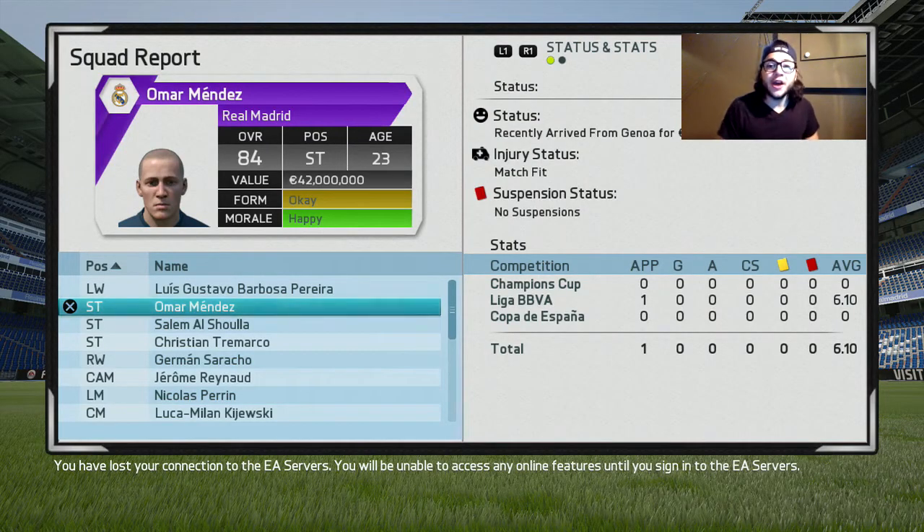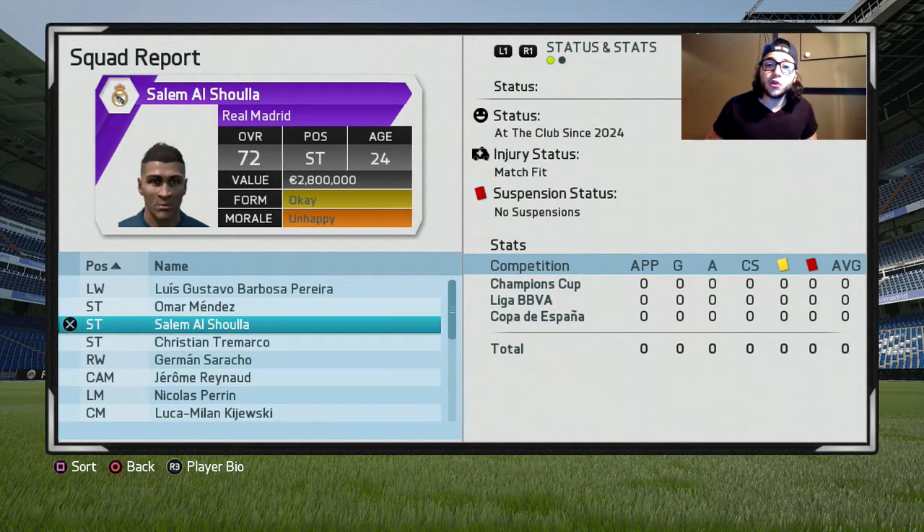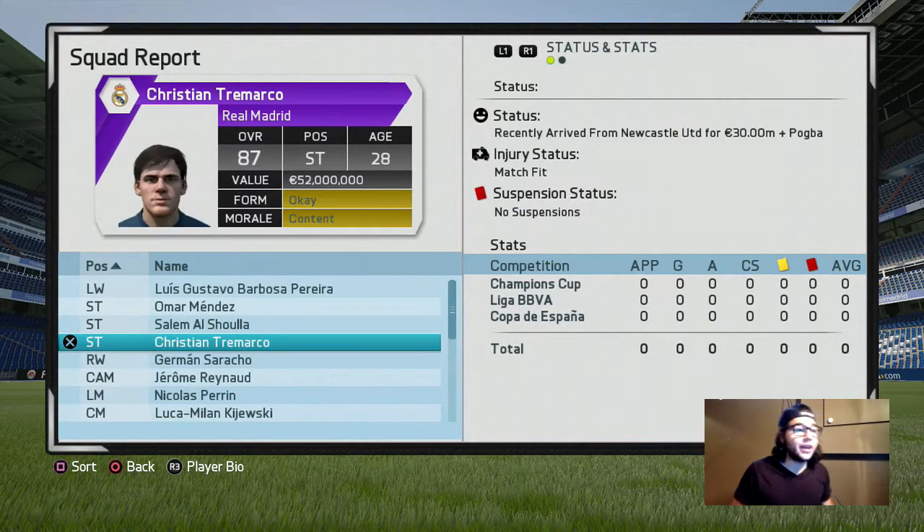So today I'm going to be showing you the Wayne Rooney regen. Now I picked him up this season. He is an outstanding player at a very good overall — he actually hit one over the overall that Wayne Rooney was when he retired. His name is Christian Tremarco, which doesn't sound like an English name at all. He recently arrived from Newcastle United because that's the team he regened at, for 30 million plus Pogba, because my Pogba in career mode was like 35 years old and starting to decrease. So I wheeled and dealed and picked him up for 30 million.